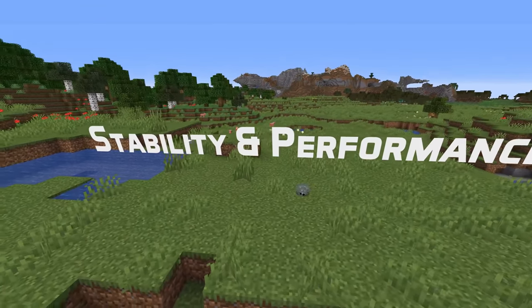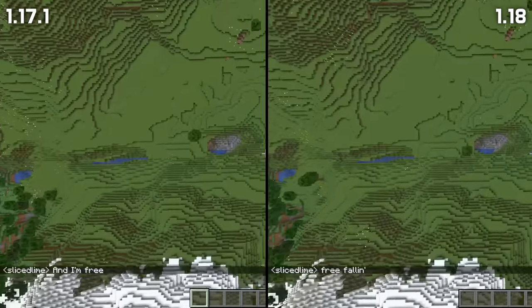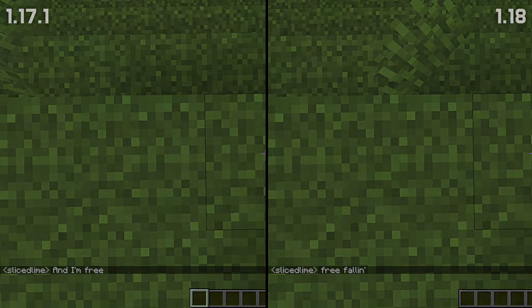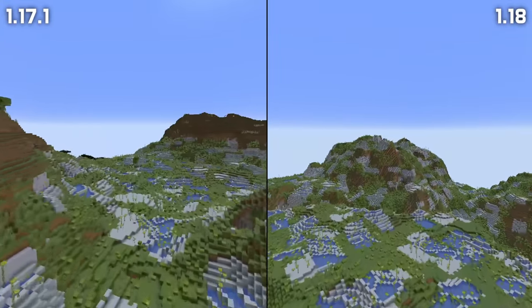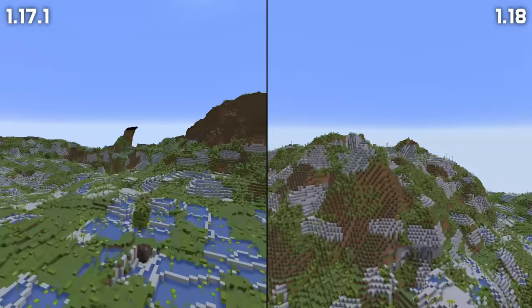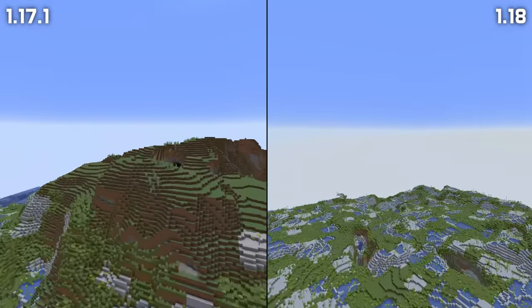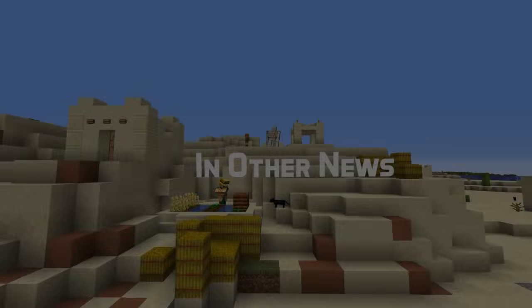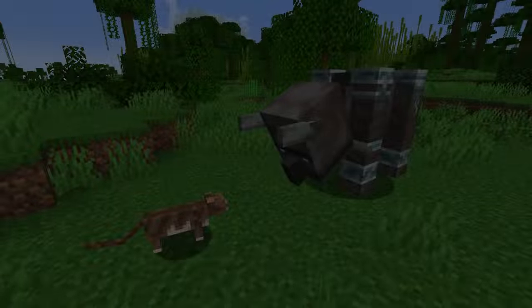Finally, in terms of performance and stability there are many bug fixes and optimizations. The lag spike that occurred the first time someone wrote in chat after starting the game has been fixed. Visual glitches showing lines behind unrendered chunks when flying quickly have also been improved. The Java version used to run the game is now Java 17, handled automatically by the Minecraft launcher unless you have a customized setting. There are also technical changes for commands and other map-making features, covered in a separate video.